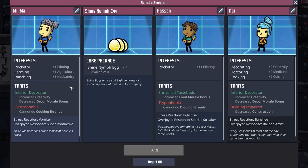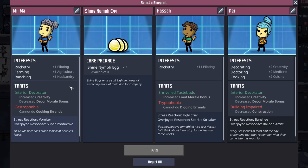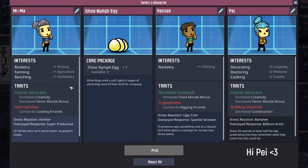Pod number three was a big no. Meemaw's not a bad farming rancher, but we already have a couple of those and we're just looking for a digger.